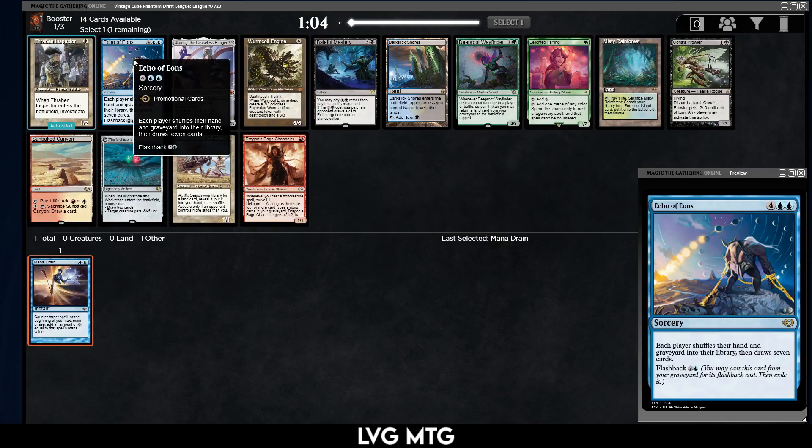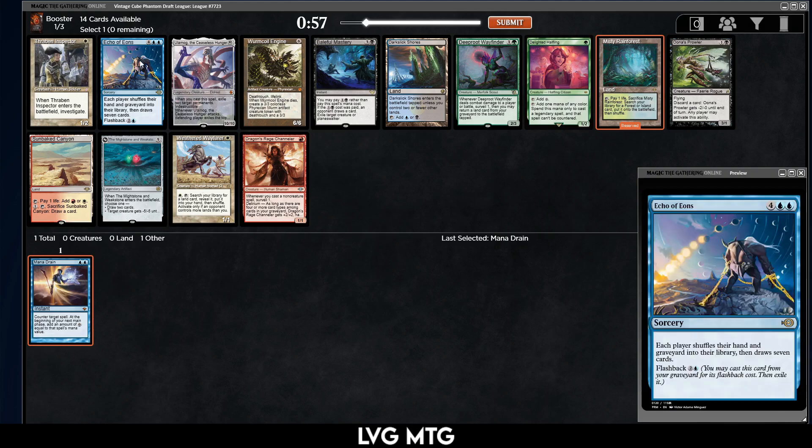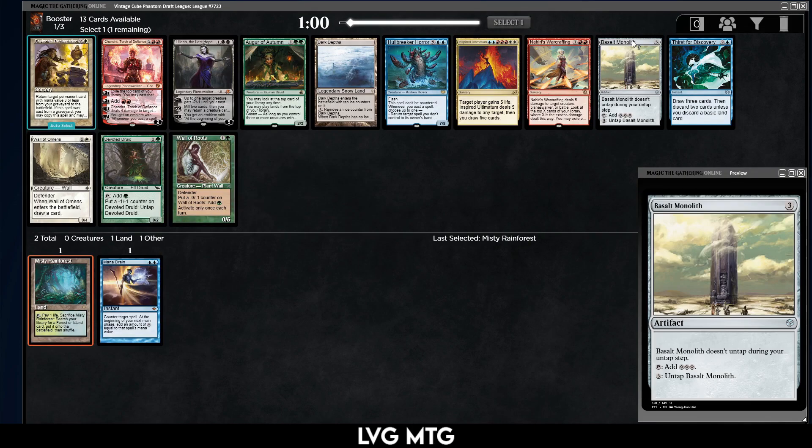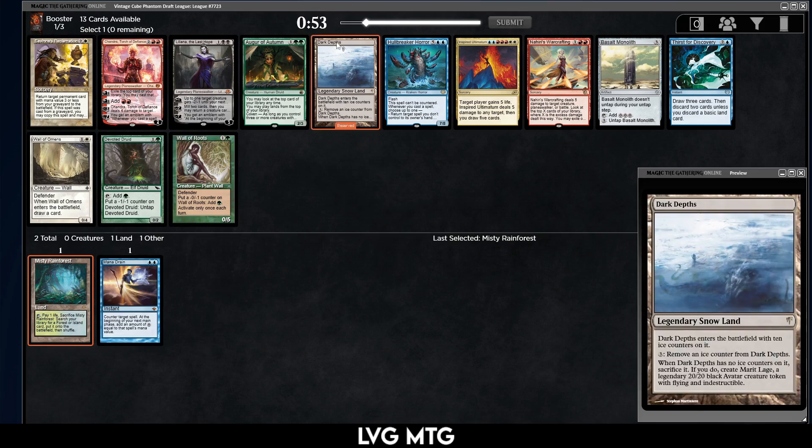Echo of Eons — I do like the draw sevens, but I think I'm just going to take the Misty. Stay open. Misty is a blue fetch that's good with Mana Drain. I don't want to commit to like Golgari or Echo or any of these other cards. Basalt Monolith, Dark Depths and some other stuff.